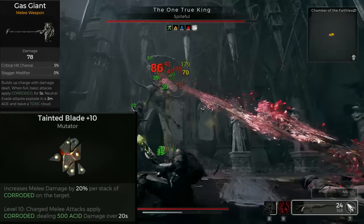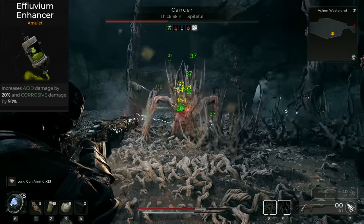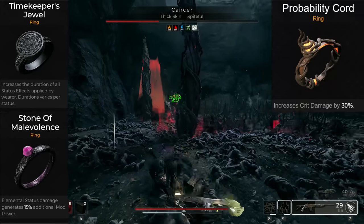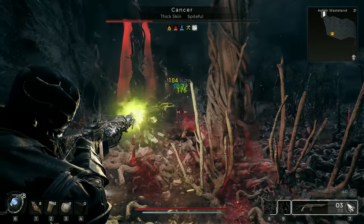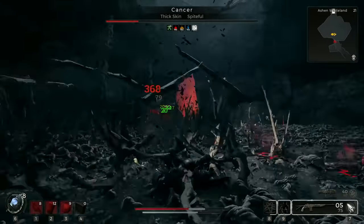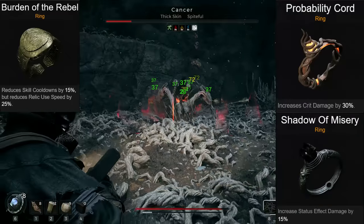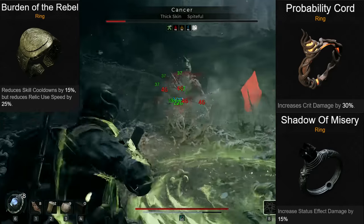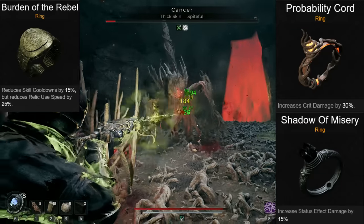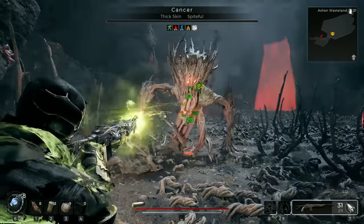Gas Giant with the mutator Tainted Blade as melee weapon. The amulet is the Effluvium Enhancer, which elevates our up to 4 corrosive debuffs and Nebula's damage. Timekeeper's Jewel, Ring of Malevolence, and Probability Cord are the main rings you need. To keep Miasma on a 30 second cooldown while the applied damage over time effects also tick for 30 seconds, you need one cooldown reduction ring. I use Burden of the Rebel because in this setup I never actively use my relic. But Probability Cord and Shadow of Misery are two excellent damage rings in this build, so we are short one ring slot. In boss fights I prefer the cooldown reduction to keep all status effects active all the time, and swap out one of the other options. Just play around with those three rings and see what fits you best.